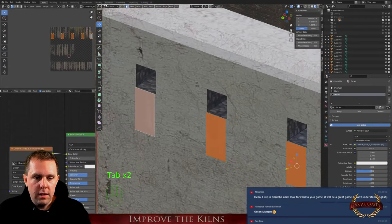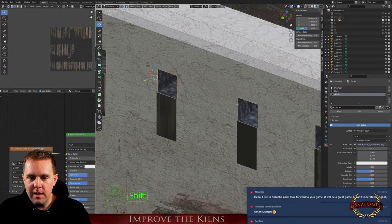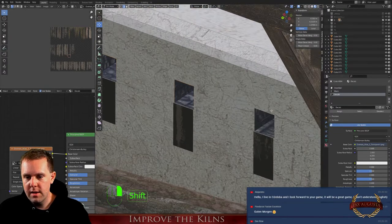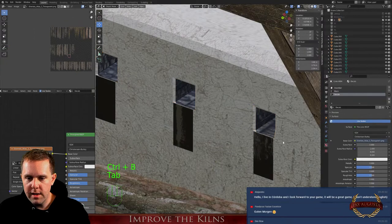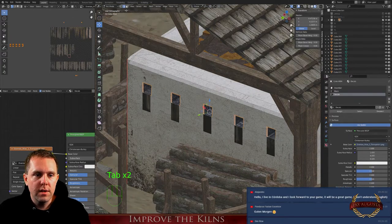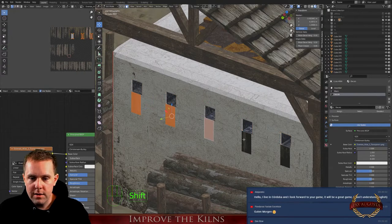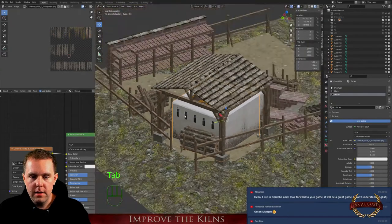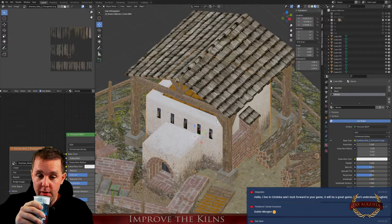Should we bevel here too? Let's try — the effect isn't that big. Not that one; let's do this one here. Let's bevel a little more than in the front. It doesn't look that nice here in Blender but it will look nice in the game.